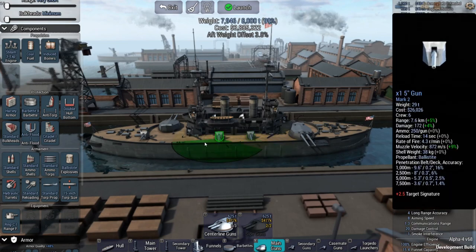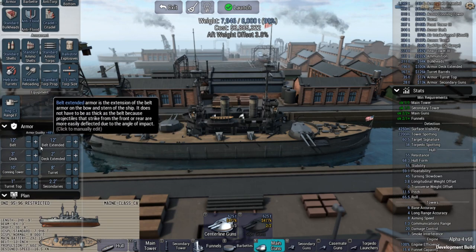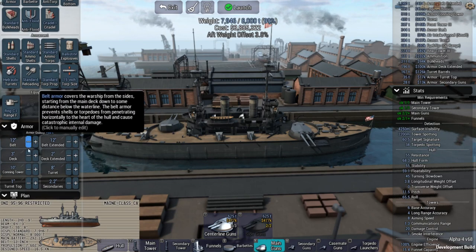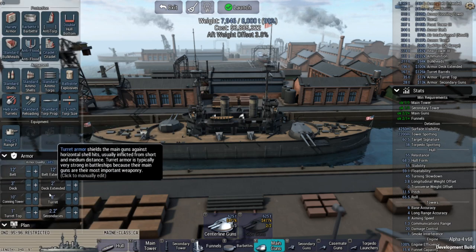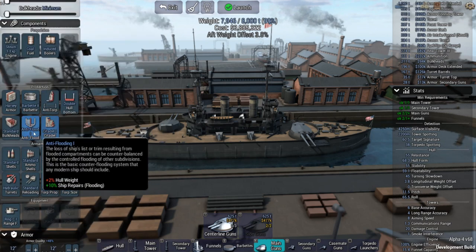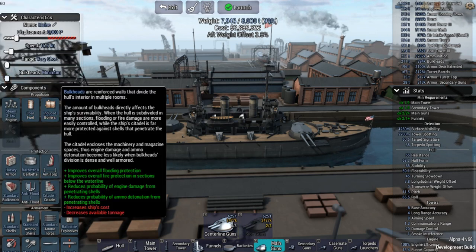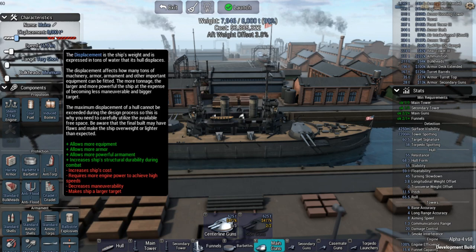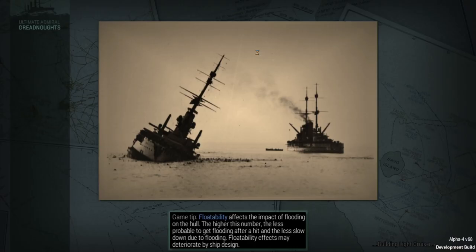I'm mainly trying to replicate its proportions. These are five-inch guns because the game won't let me do sixes. We've got the 12 inches of belt armor that Maine had, three inches of deck armor, ten inches on the conning tower, eight inches on the turrets. I just went with whatever I could for the rest. I have to have bulkheads at minimum; I just don't have the weight available. I am a little bit higher than Maine's weight, which was around 6,700 tons, but I just couldn't fit everything on there otherwise. This is not meant to be an exact replica — just an approximation to give us something to work with.